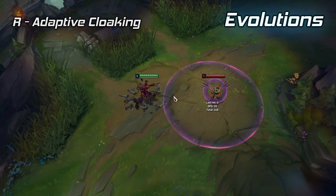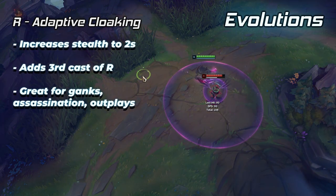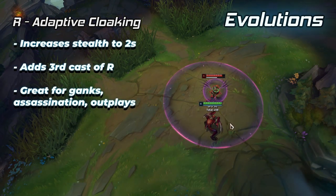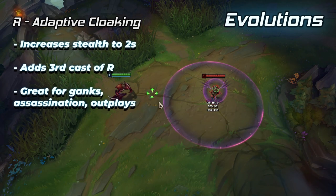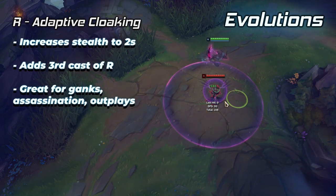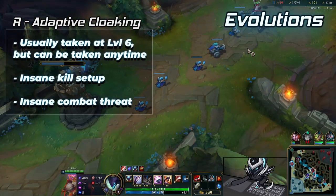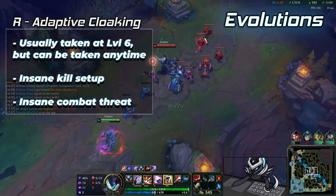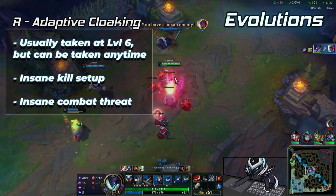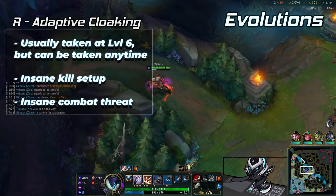Evolved R, Adaptive Cloaking, increases the number of Void Assault casts to 3 and increases the duration of the invisibility to 2 seconds. R Evolve emphasizes stealth and pick potential, allowing you to catch enemies off guard with the extra invisibility and create reliable picks from the fog of war. It enables smart invisibility kills and also lets you survive longer in fights while applying incredible amounts of pressure onto the enemy team. R Evolve is often taken at level 6 to grab early kills in laning phase.